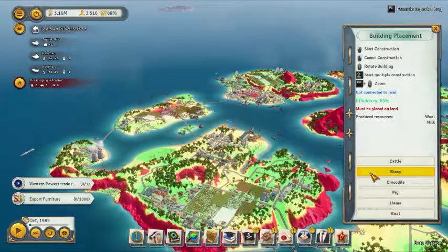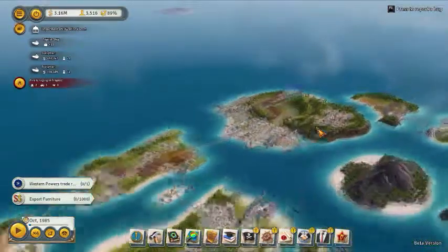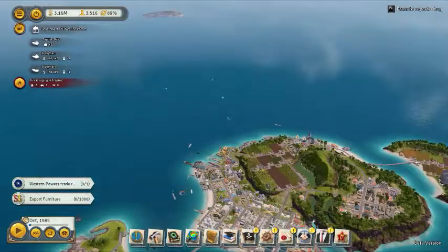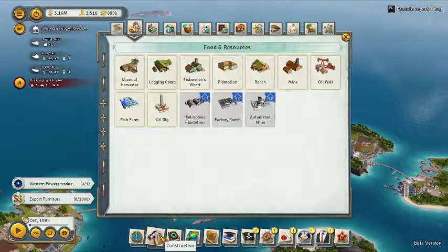Realistically, you should just do sheep and cattle everywhere — that's what I do. Crocodile ranches are okay in the early game but don't matter late game. Put your sheep farms right next to your creameries and textile mills and you're good to go. That's how you use all the ranch options — I hope this video helped.